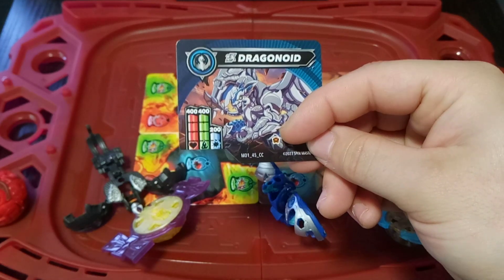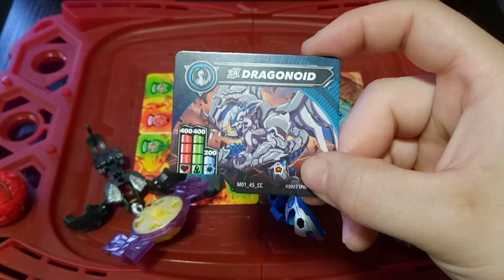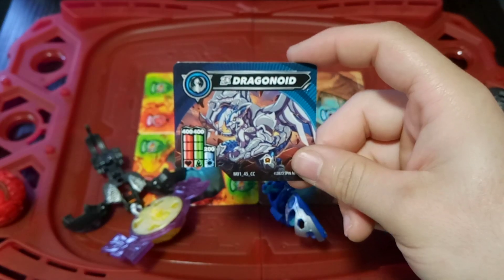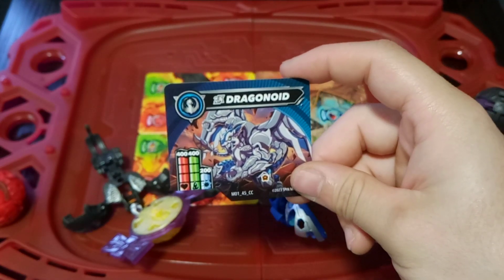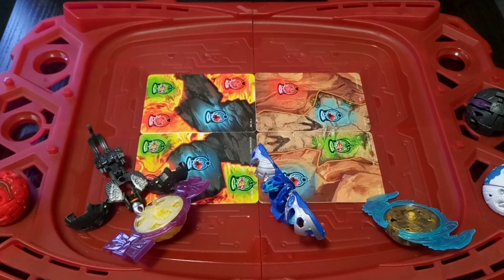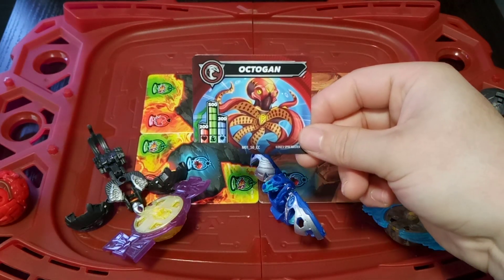I believe you can play an extra brawler card when you use this Bakugan — I think that's what that symbol means, but I could be wrong. It's hard to keep track of all of this without an official rule book. But yeah, there is the Dragonoid. Now taking a look at the cores — we have a red Octagon.